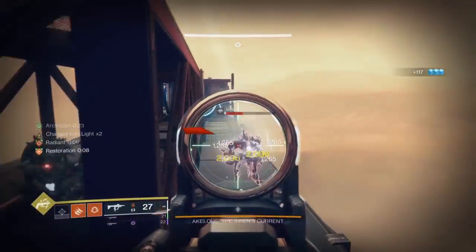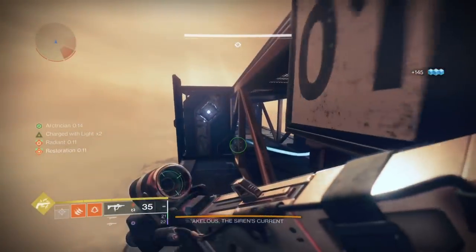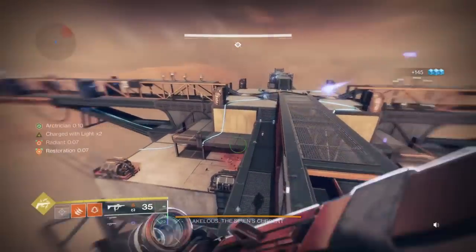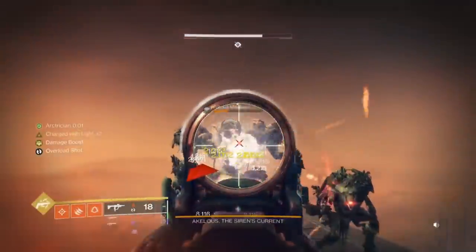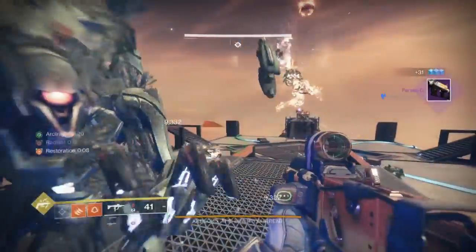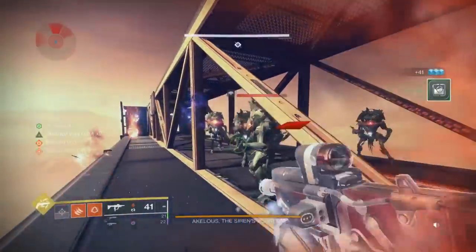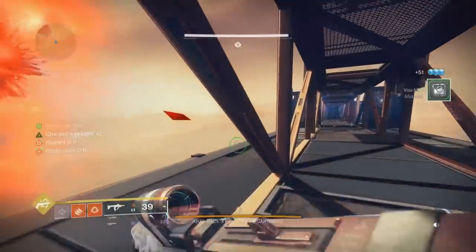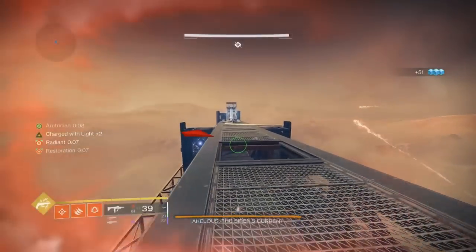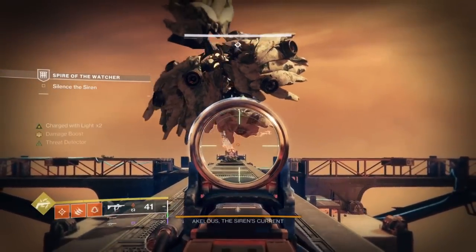Maintain Charge of Light. Kill all enemies on the catwalk so no goblins are left to flinch you during DPS — aim assist is a huge problem on console in this dungeon. When you're doing DPS on a boss and a Goblin teleports randomly in front of you, your cursor drags to that Goblin no matter what. It's the most notable case of aim assist being a problem I've experienced in a while. For DPS, make sure you're strafing.